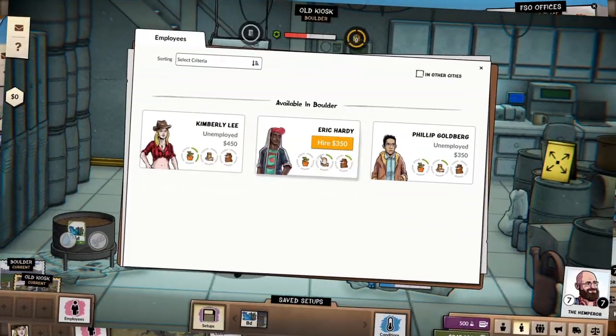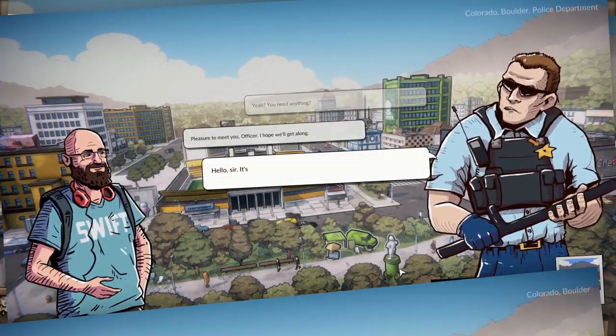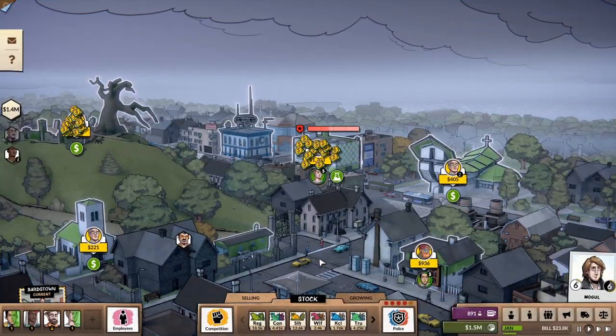renting properties, hiring people, inventing new strains, acquiring licenses, setting up marketing campaigns, influencing social groups, calming the police, mingling with politicians, and expanding to new cities. Phew.